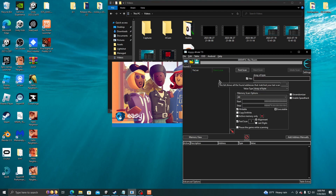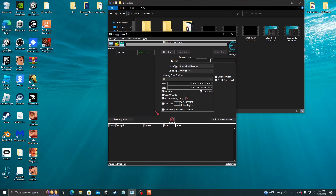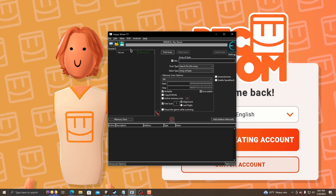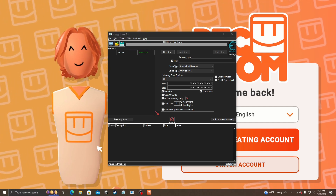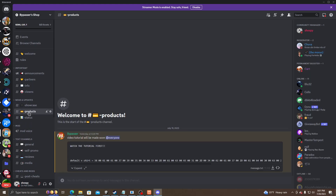You're gonna follow the tutorial that I did last video about me showing Cheat Engine stuff, like how to do it. I'm gonna wait for this to load up. I've loaded in. After you follow the tutorial from my last video, you're gonna open Discord and then go to my server. I'm gonna go to my products right here. Then you're gonna download this.